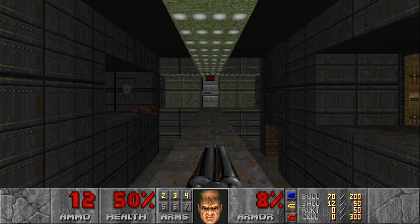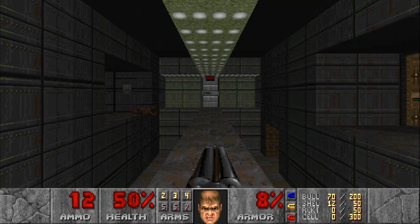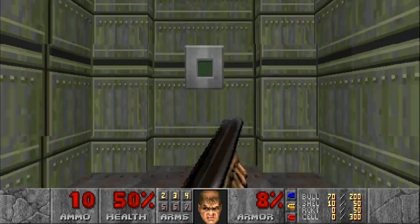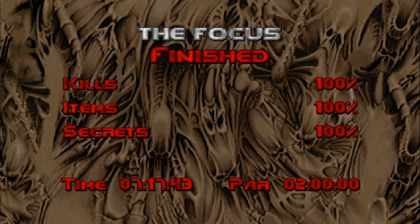The top teleporters always take you back to the center. And if we check, we are one kill short — so odds are it's in the exit room. The second you open that door, let whatever's behind there have it. And with that done, map four is in the bag.